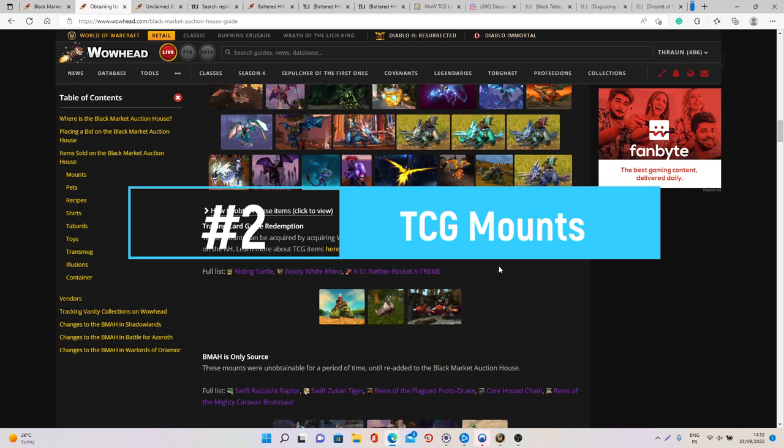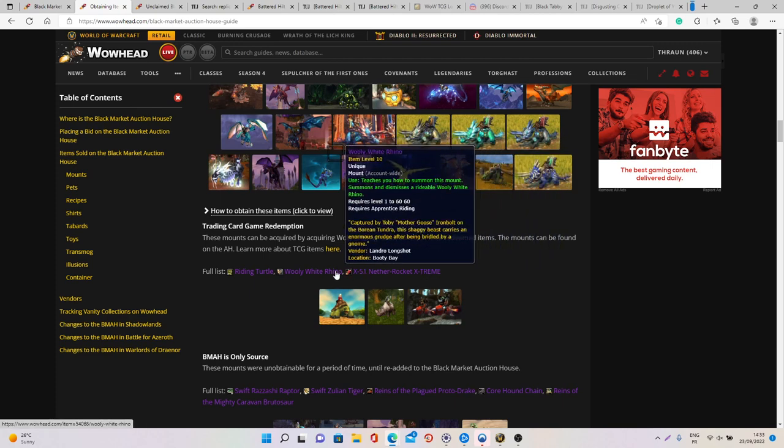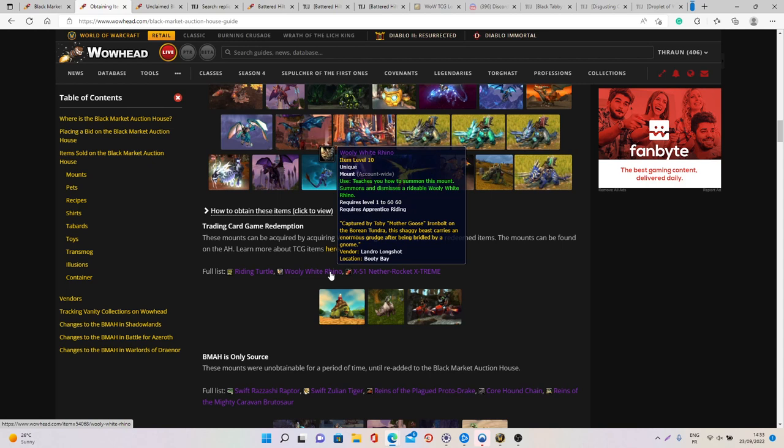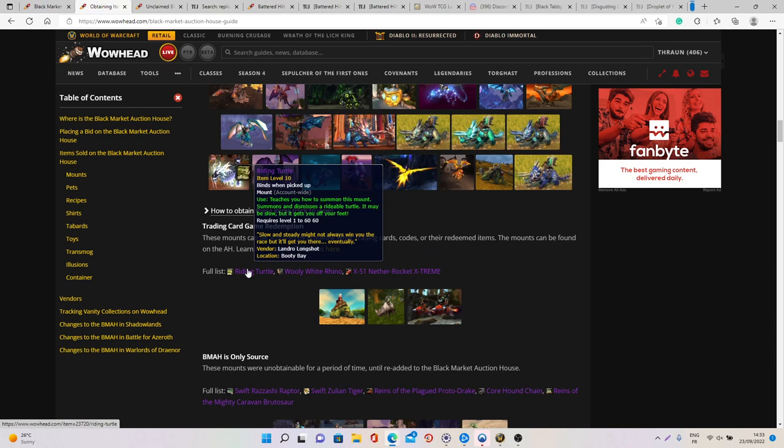At number two we have the TCG mounts. TCG stands for Trading Card Game — these are mounts you can only get through the Black Market Auction House or through the original trading card games, which stopped being produced back in 2014. These items are really interesting and I would always recommend investing if they are not too expensive on the Black Market Auction House. Normally these auctions start at 10k gold and most of the time go for around one to two million gold, but you can then make a lot of profit. Note that only the Woolly White Rhino and the X-51 Nether Rocket are available for resale — the Riding Turtle is bind on pickup so you can only use it yourself.